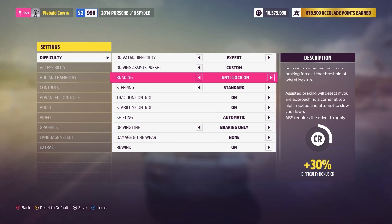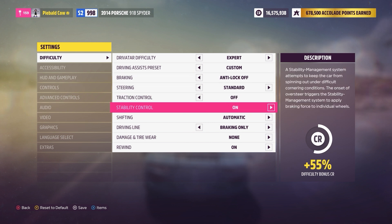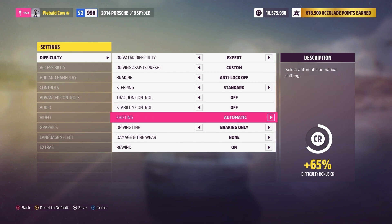Let's get to the spiel for drifting: you pretty much need to have anti-lock brakes off, traction control off, stability control off. You don't need to, but I do prefer and recommend shifting to manual.